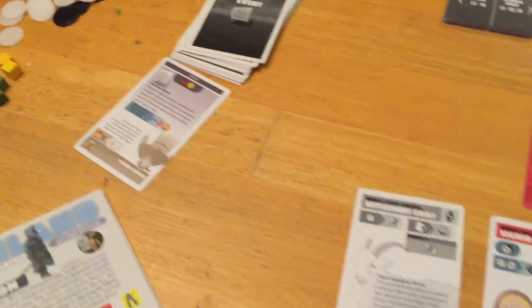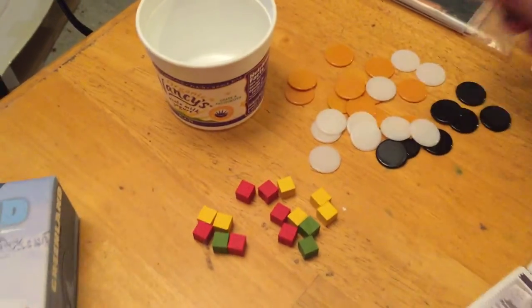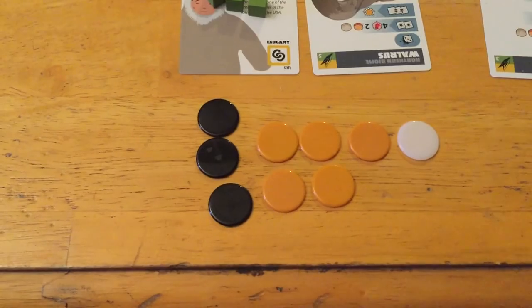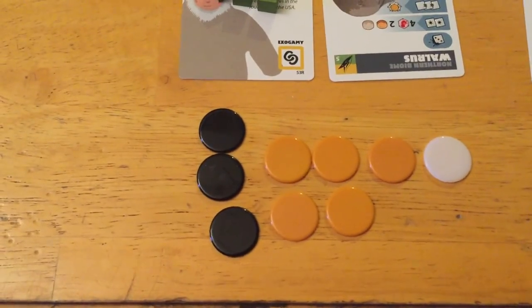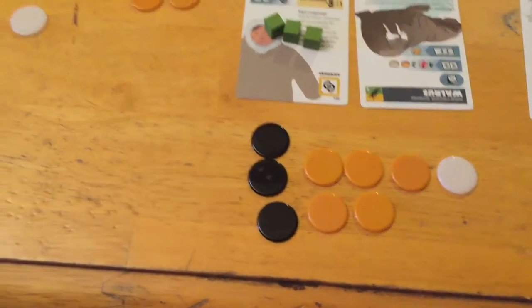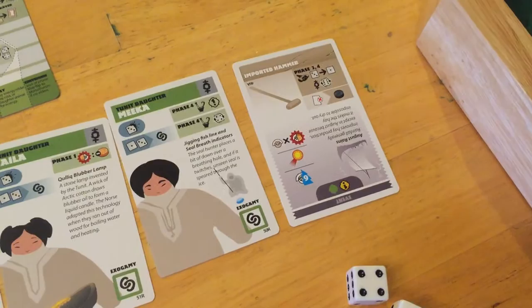Now it's higher attrition in Vinland, but yellow scored two energy and two iron from the bonus — pretty good. They denied the Norse initially, though the Norse can still hunt there. Now with more iron, if enemies fail their roll they'll be on the losing end of attacks — you can always sacrifice iron to negate losses, like the 'iron price' rule.